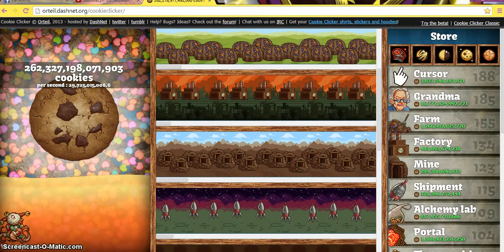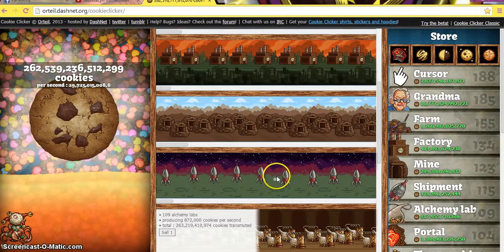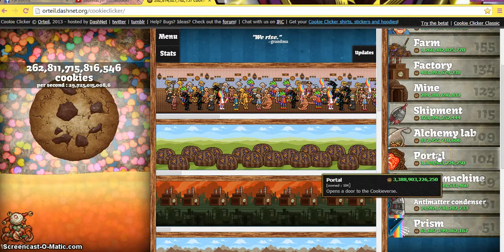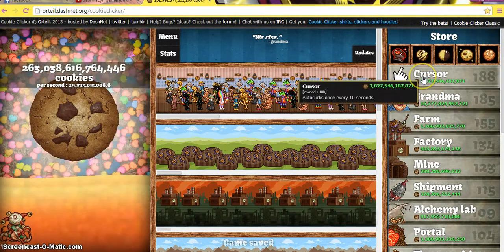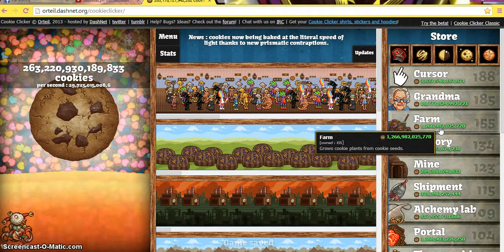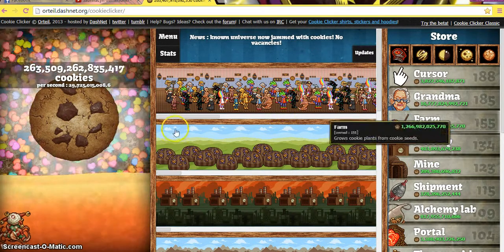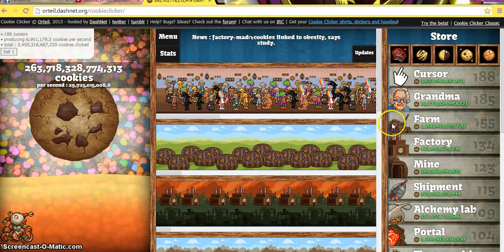When you first start off, on the side here you don't even have all of these that you see that I have — none of these are here, this is blank. At first a few that are on this side are the cursor, the grandma, and maybe the farm. And then what you buy with is actually the cookies, so after you get so many cookies you buy a couple cursors, then buy a couple grandmas, and then buy a couple farms.